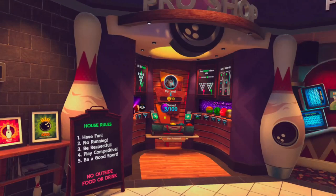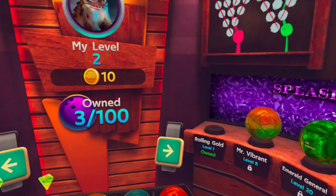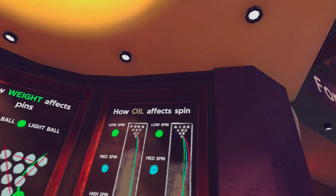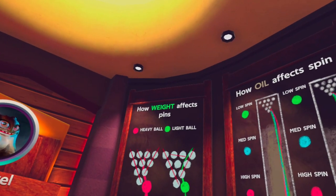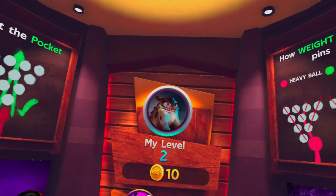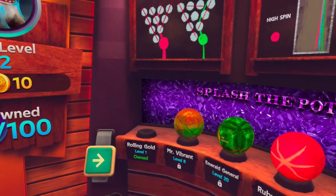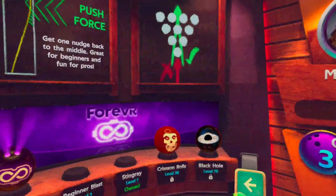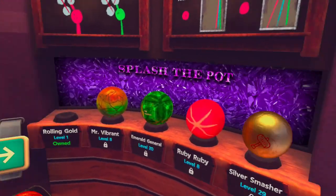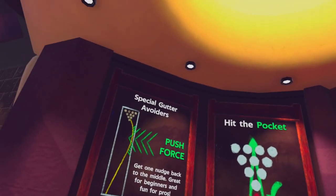Now before we jump into gameplay, I want to show you the lobby. Here you can choose the game you want to play and the arena - different arenas unlock as you progress through the levels. Here you can see the balls: you can unlock amazing balls with 3D effects and animations, there are so many of them. When you unlock them you still need coins to buy them. Each ball actually has its own stats, and you can browse through them with the arrows.